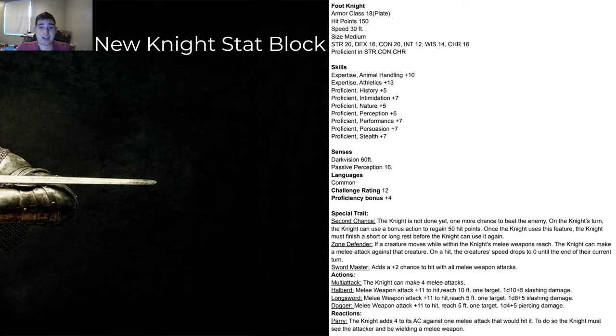Next is the foot knight — the DnD thing we were trying to solve in this video, the equivalent of the original knight using all that we've learned today. The foot knight has plate armor and 150 HP. He's got 20 strength and 20 constitution, proficient in strength, constitution, and charisma saving throws. Fun fact: knights were very affluent and talked with a lot of people. He has expertise in athletics and animal handling — the two things they're absolutely good at — and is proficient in a whole bunch of other skills. He has darkvision and passive perception.